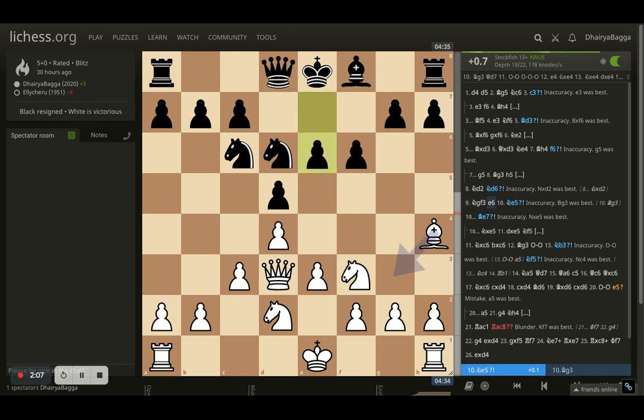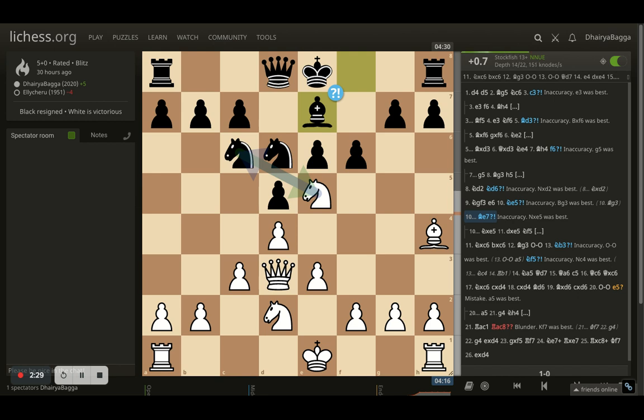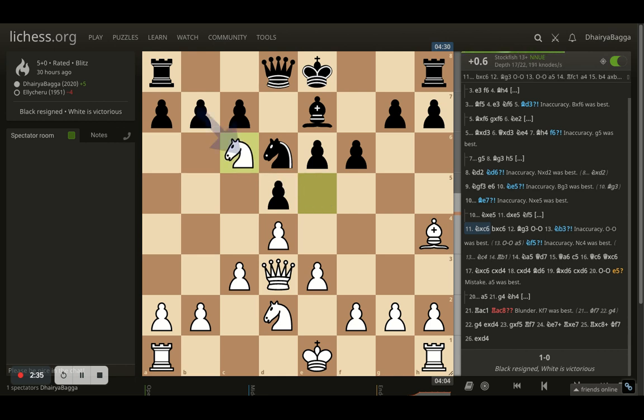So opponent finally plays e6. Now this allows a good move which is knight to e5 as well, because opponent can take with the knight and then I'll take with the pawn, pressurizing the pawn further on f6. Remember you cannot take because the pin still holds on, so it is kind of tricky. So opponent thought — let's develop the bishop instead and let the knight be hanging there.